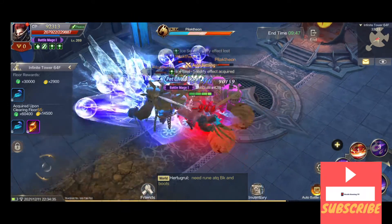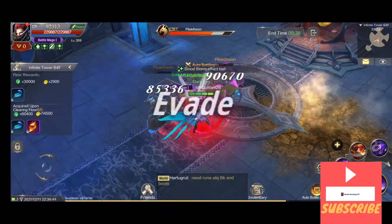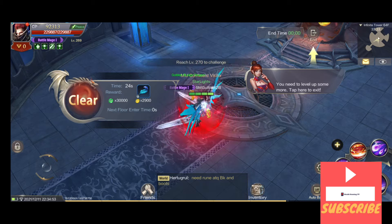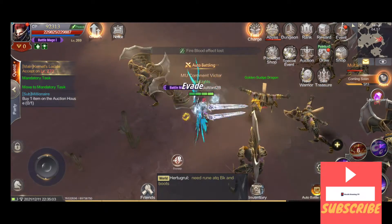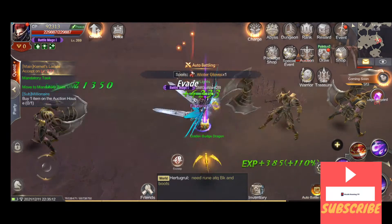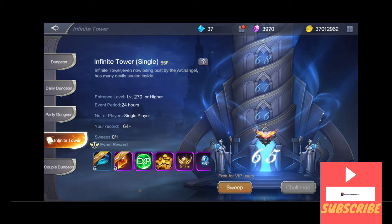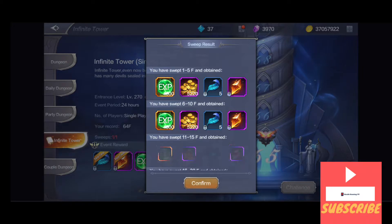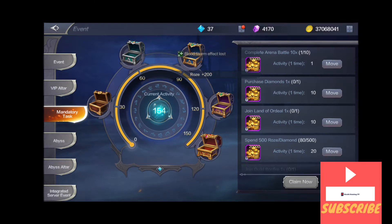Floor 64 — I may be able to do 65 depending on what level it requires, and the next one will need personal level 270 I think. Floor 65 requires level 270 or higher — yep. Floor 66 doesn't even say, so just sweep it. Sweep it like that, do mandatory, then collect — and here we go, a few more things.